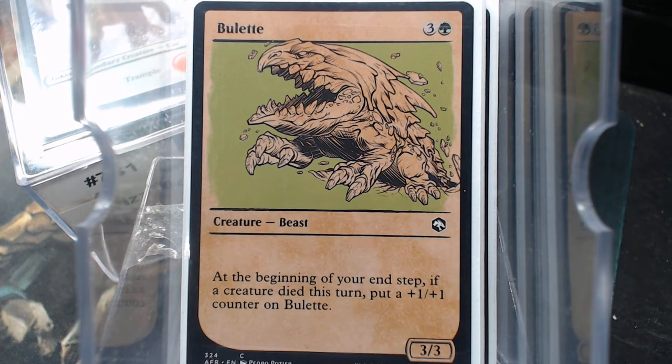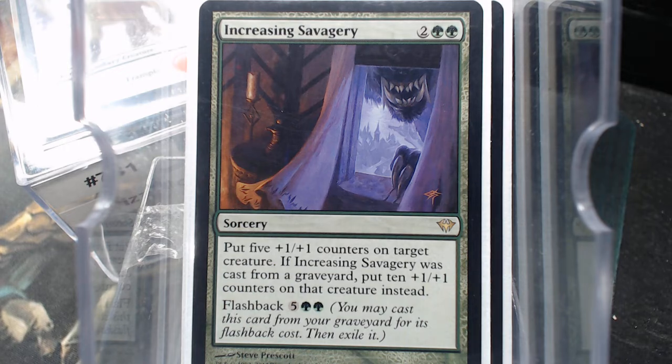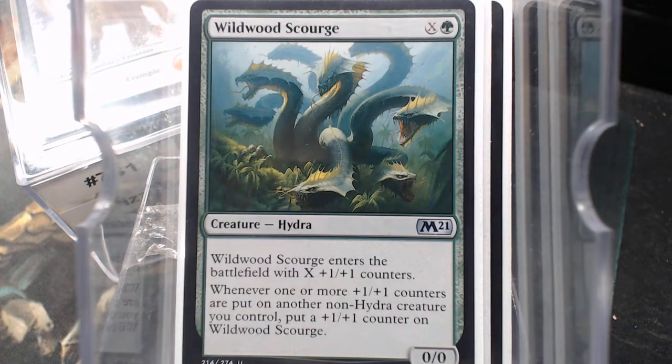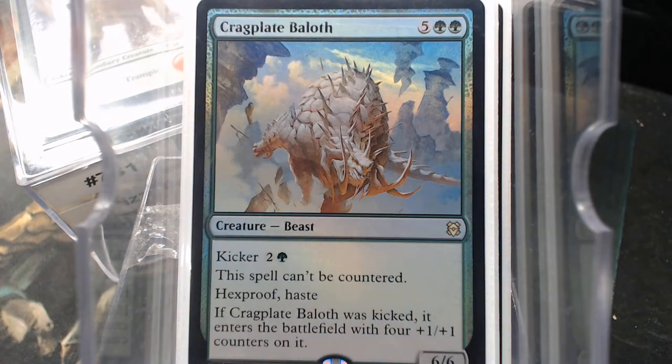If a creature died this turn, they're probably going to die — we're going to get to removal next. Gladeheart Cavalry. Increasing Savagery — that's a beast on a commander, I'm telling you. Wildwood Scourge. Neverwinter Hydra. And Plated Slagworm.